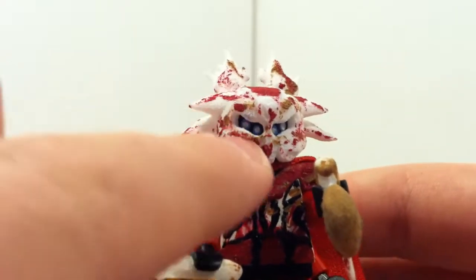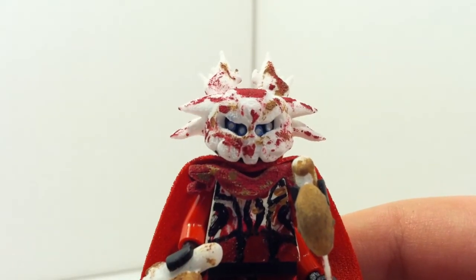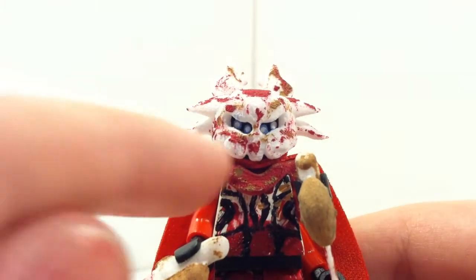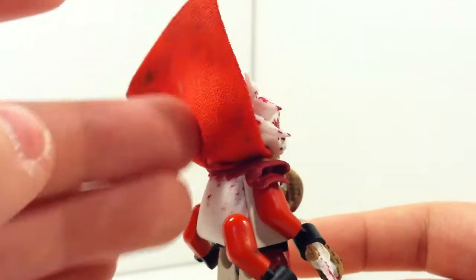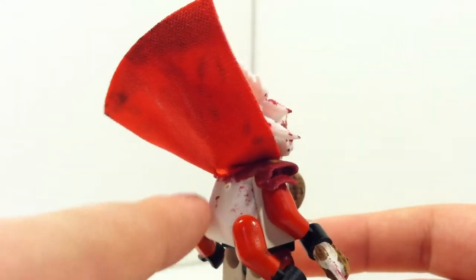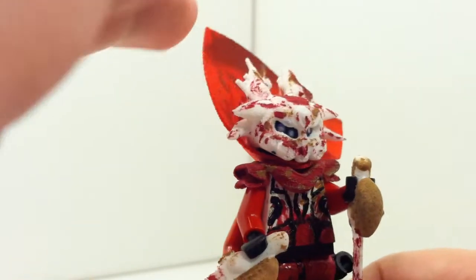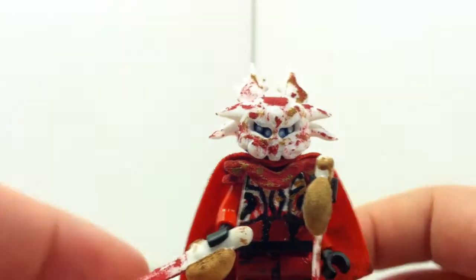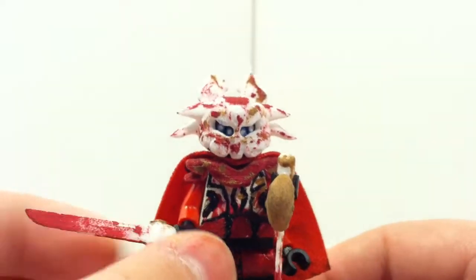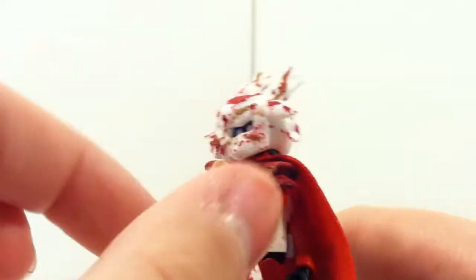Then I've also painted this chest armor right here. This chest armor used to be white - if I go ahead and turn around there, it used to be white like that - but I painted all of the front right here to make it red, to match the cape. Speaking of the cape, I'll go ahead and show that.